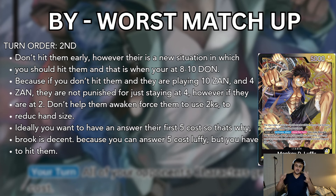If you're going to hit them, hit them around 8 to 10 Dawn. Ideally you want an answer for their first 5-cost, so 6-cost Brook is really decent — it gets rid of their 5-cost, even if it's Sabo. Actually, my tip: don't get rid of their Sabo if they play it on 5 — it's not really a big deal. Save your Brook for if they play that Beater Luffy. You can answer that, and they won't just be going down in life while keeping their hand size. The whole matchup is about hand size — you're in a winning situation if you can reduce their hand size.